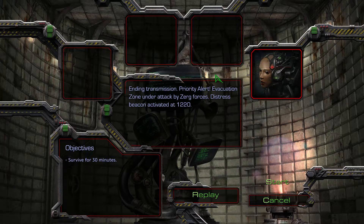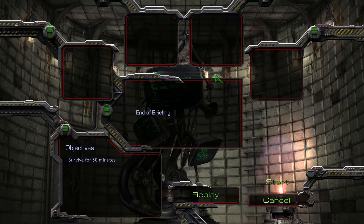Priority alert. Evacuation zone under attack by Zerg forces. Distress beacon activated at 1220. End of briefing. So we just need to hold on for transport. This is a survive for 30 minutes mission. It looks like we are just going to be doing this in the next video. I hope you guys enjoyed it. I hope you guys have a great day and I will see you guys later.